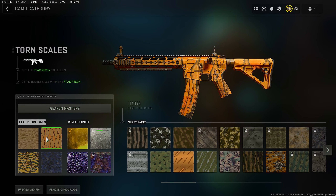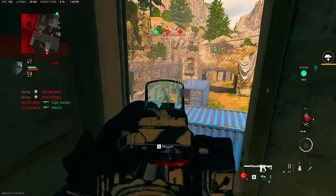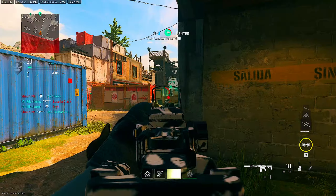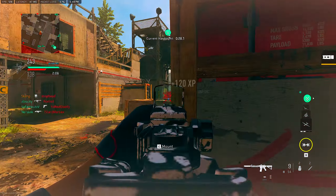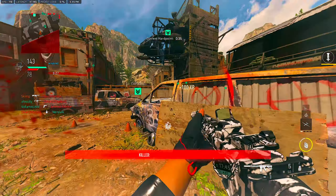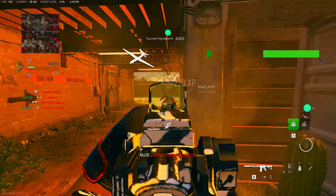Thorn's Skills — get 10 double kills with the F-TAC Recon. Double kills sound hard for a semi-auto weapon, but it's actually very easy because you do massive damage up close. Hop into the Shoot House playlist, try to get a kill, then immediately look for another enemy to get that double. Stick to the objectives and patrol them — wait for people to come to you. When you kill one enemy, rush until you find another and hopefully it's quick enough to count as a double.